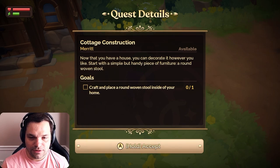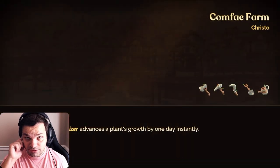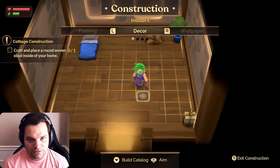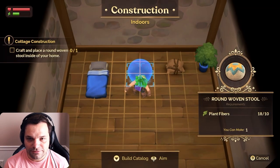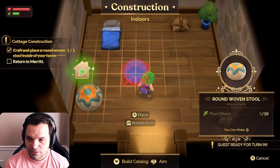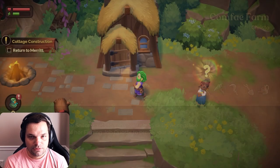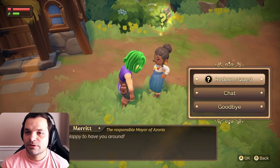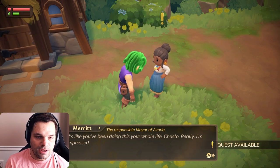Let's start by trying to build a piece of cozy furniture indoors. I want a stool — right now I have like a sleeping bag on the ground, so I'd like a new bed. Here's my sacks. Build catalog — oh, that's a nice little stool. That's bigger than my bed. I want to sit on my stool. Happy to have you around — I like you too. Redeeming the quest: it's like you've been doing this your whole life, Christo. Generally speaking, you can build decorative things inside or outside — how you set up your farm is up to you.